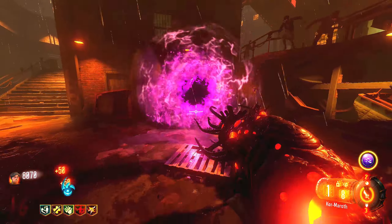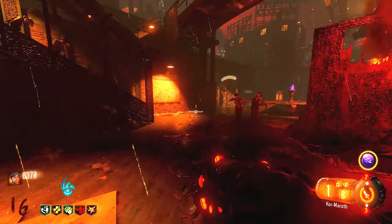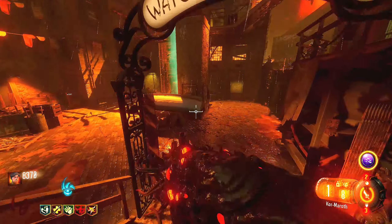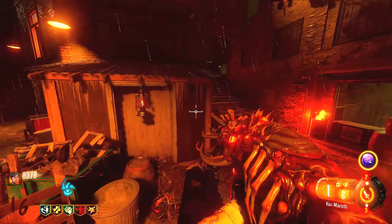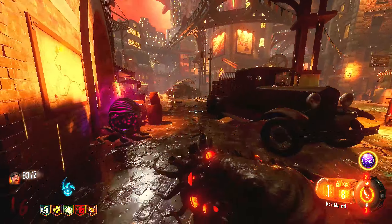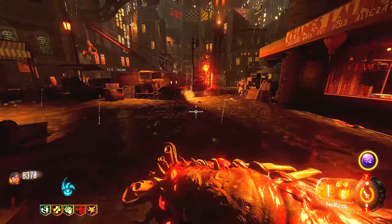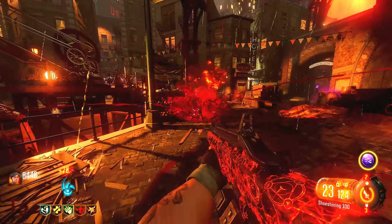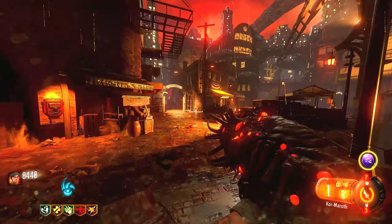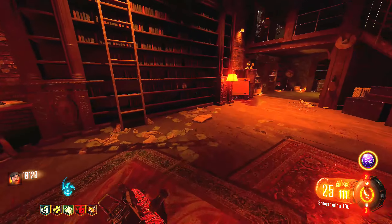Now we can actually build the wonder weapon and get on to the hardest part of the Easter egg. The greatest wonder weapon in Call of Duty Zombies history — we literally shoved our arm into this disgusting creature's body and shot out a black hole of death. This gun doesn't have a lot of ammo but every shot is just insane — without question the best wonder weapon of all time. In the final map of this game you can upgrade it for even more ammo.